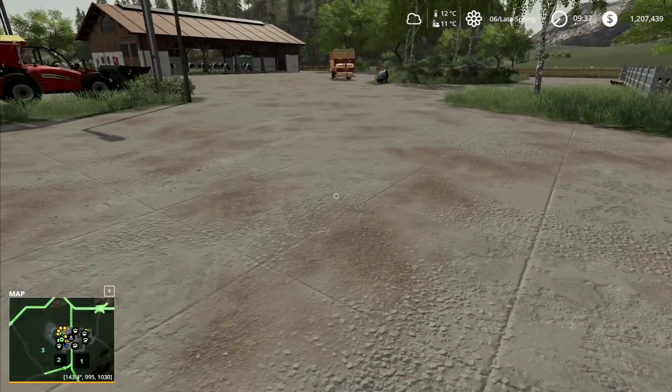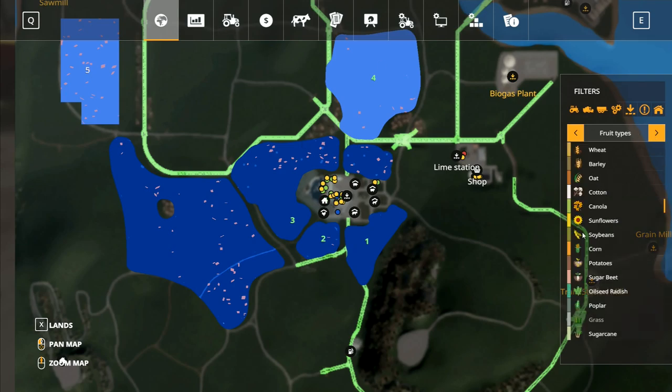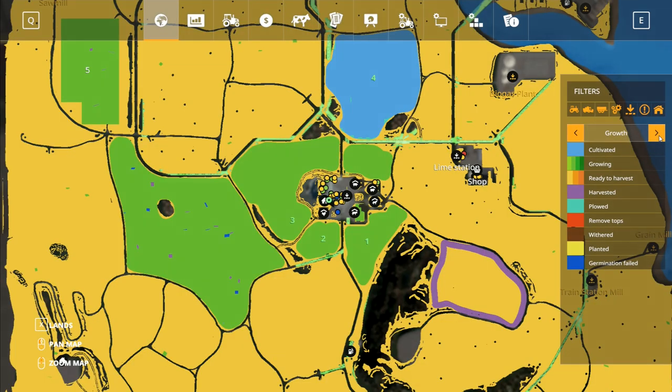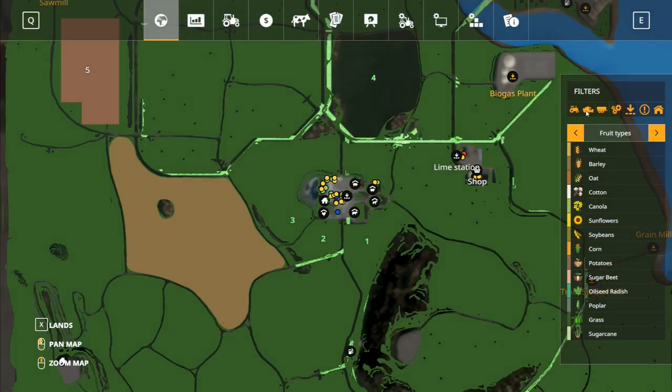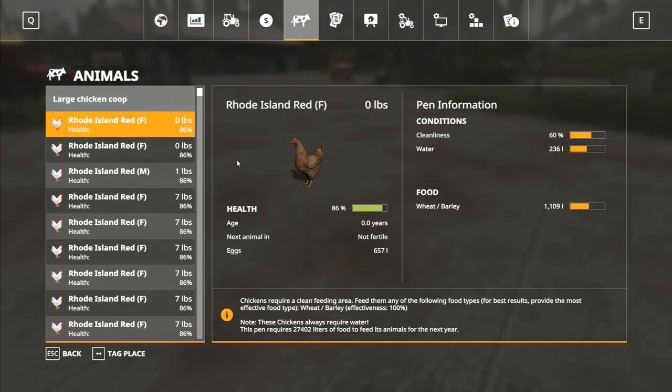Let's slow down. It's 9:37 in the morning and the ground temperature is 11 degrees C. We've got more weeds coming up in this field and a few in that one. I don't care about the grass. Let me look at the growth overlay — nothing has changed yet. I'll switch that off and go over to the animals.